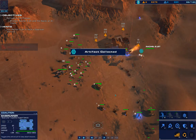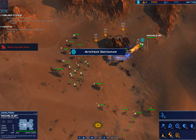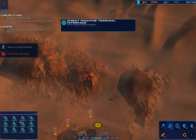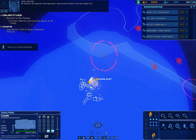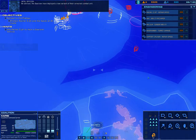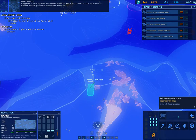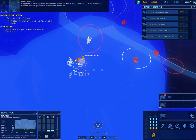All available forces are to protect salvage crews and the Capici — all other concerns are secondary. Be advised, the Galician have deployed a new variant of their armored combat unit. It appears to have replaced its standard armament with a missile battery, allowing it to function as both ground fire support and mobile anti-air attack.